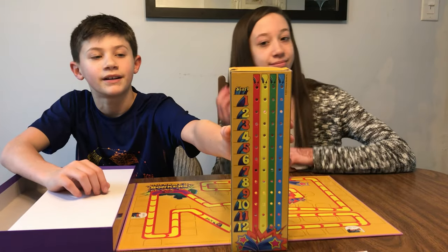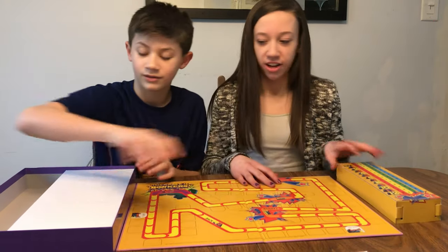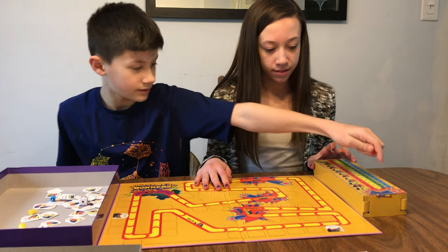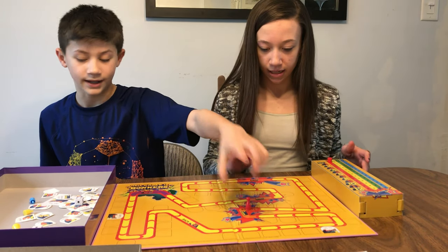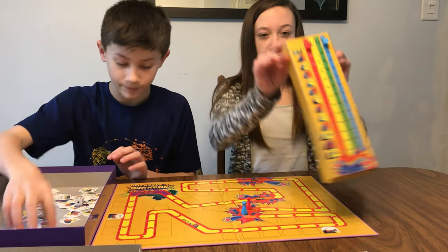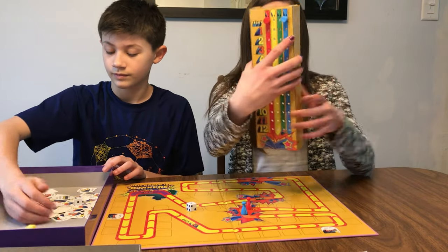First you pick red, yellow, green, or blue. I'm always red and she's always blue, just because those are our favorite colors. So I'm going to be blue and he's going to be red. Just so you can see, pegs fit straight into the board so that they stick out the other side.